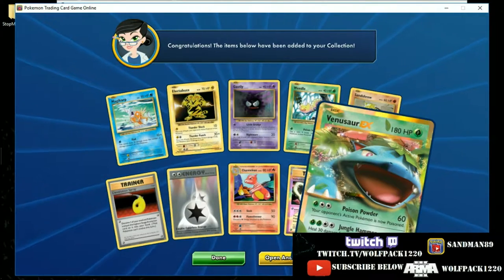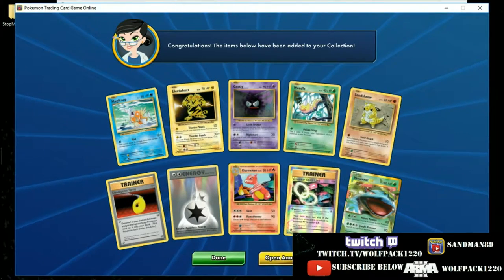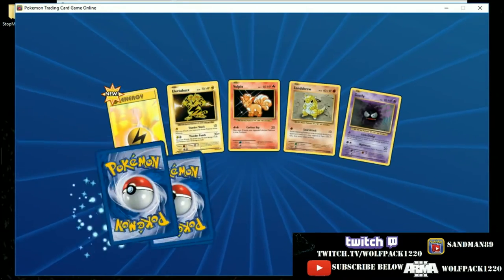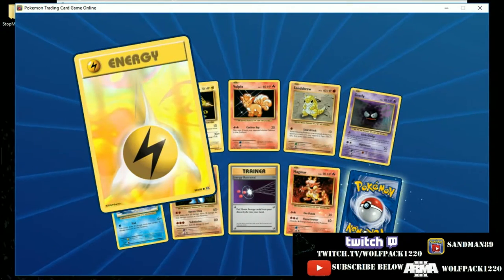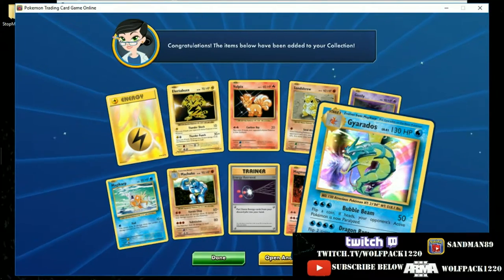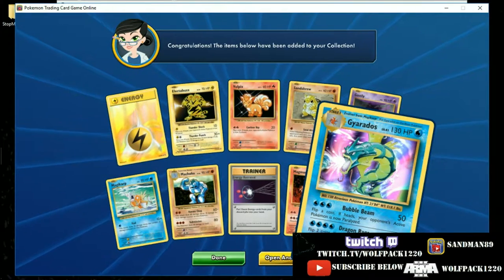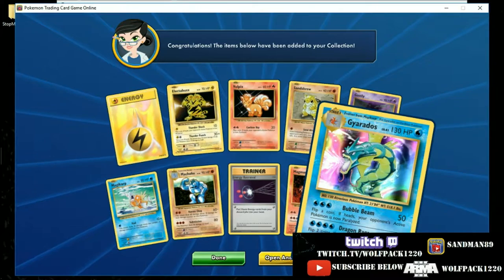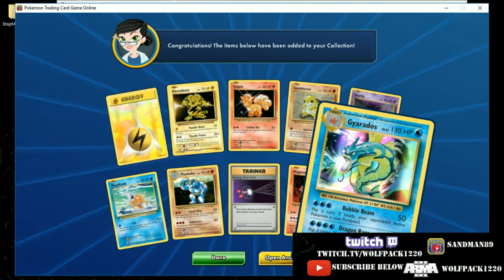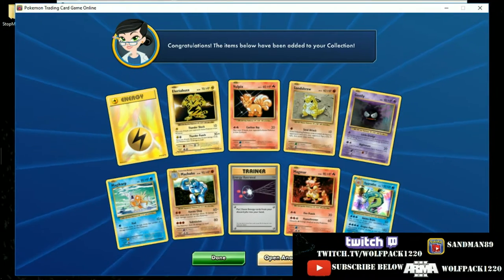Another Venusaur EX — we did get his Mega earlier today, and he's coming with a hollow and a Reverse Hollow Spirit Link, so we'll definitely have to check out making a deck. There's a hollow Electric Energy, pretty cool — I think that's our first hollow Energy. And a Gyarados hollow with Bubble Beam and Dragon Rage for 180: flip two coins, if either is tails this attack does nothing. Bubble Beam: flip a coin, if heads your opponent's active Pokemon is paralyzed for 50. Maybe paired with something else.